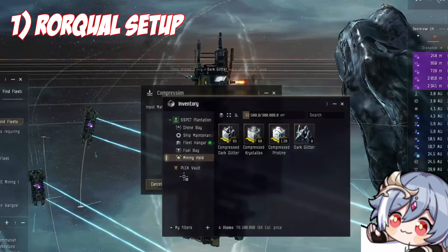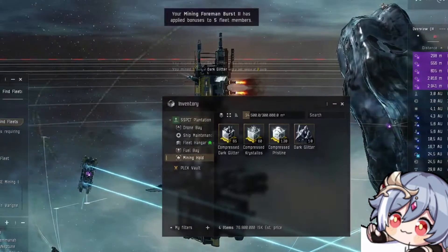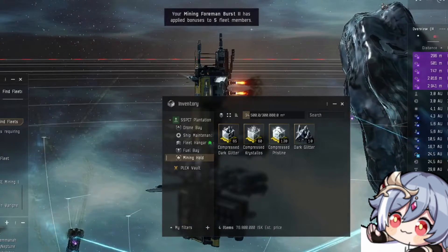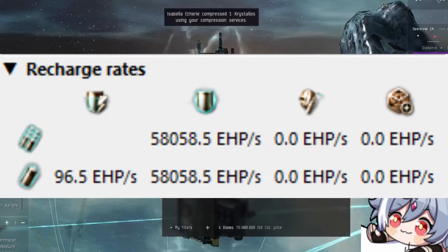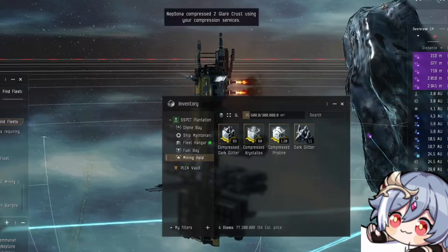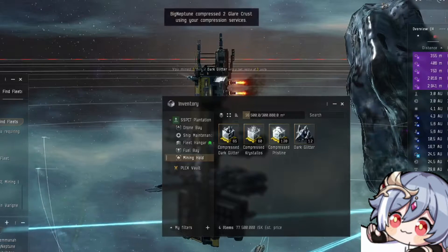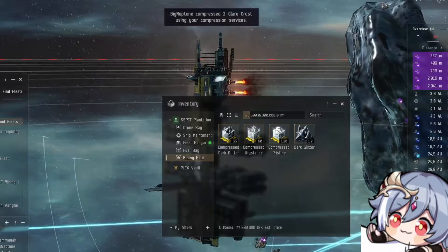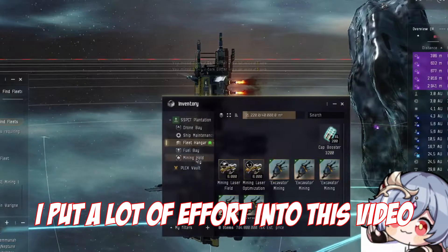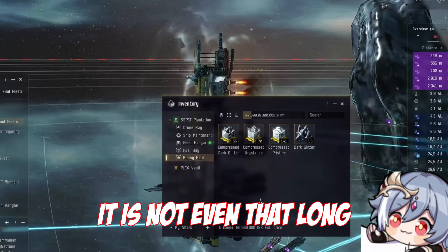Hey guys, it's me, i4one. I already said before that a Rorqual is the hardest ship to fly in a previous video, and my opinion hasn't changed. But if you know what you're doing, it can easily be the tankiest and most survivable ship in all of EVE. It requires you to know what you are doing and be in a group that is not PvP-averse, because even Redeemers and Kikimoras are effectively just slightly stronger T1 destroyers, and most deaths are self-inflicted. Clicking the wrong button — or no button at all — is the biggest risk. I put a lot of effort into this video, so please take the time and watch it fully.